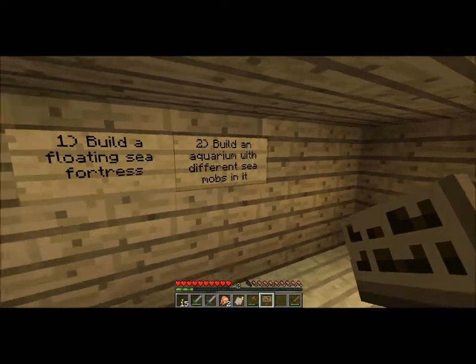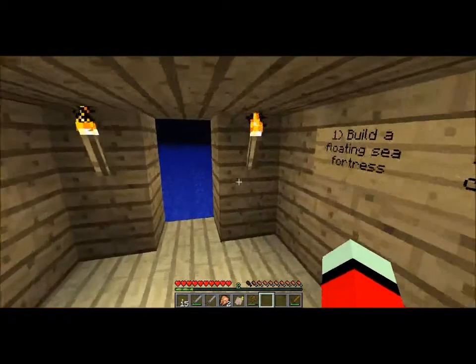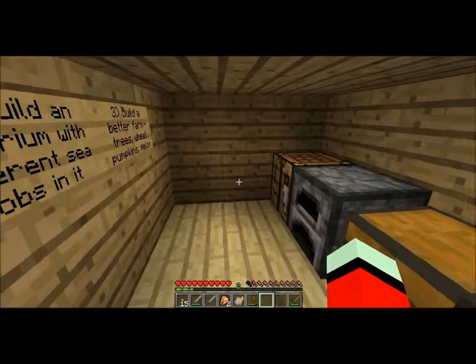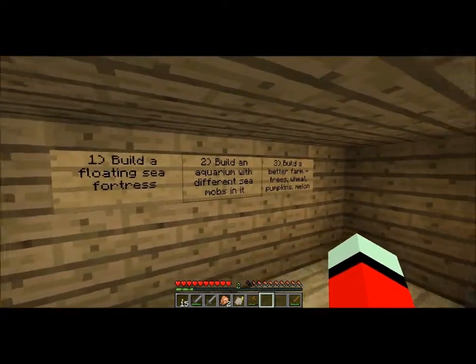That can be that goal there. The other one I set myself was to farm — to get a variety of different things to grow. Build a better farm: trees, wheat, pumpkins, melons. I want to see if I can get as many different types of crop as I can. I'll probably add sugar cane and stuff to that at a later stage. So those are basically going to be the three main goals I'm going to stick to at the moment with this series. Let's get on with it.